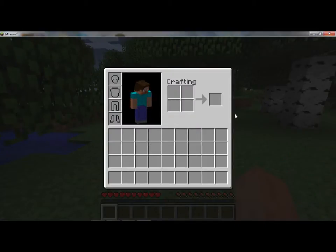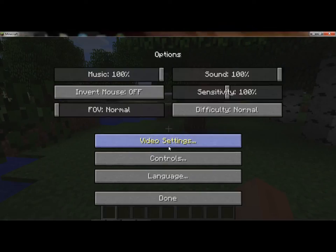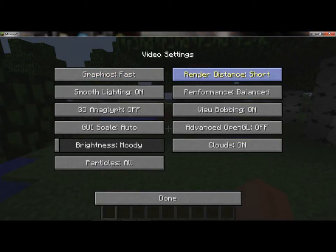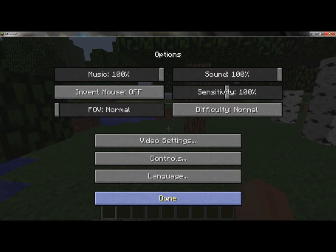Okay, so this should be recording — hopefully. Okay, now I'm in the video settings. Turn off fancy graphics, click on that. Smooth lighting off, move brightness all the way up. That's all the articles. Minimal — done. So it should make it as fast as possible.